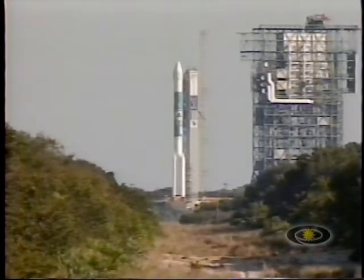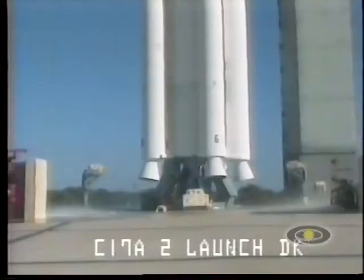8, 7, 6, green board all the way across, 4, 3, 2, we have main engine start, 0, and liftoff of the Stardust spacecraft returning a time capsule with the elements of the formation of our solar system.